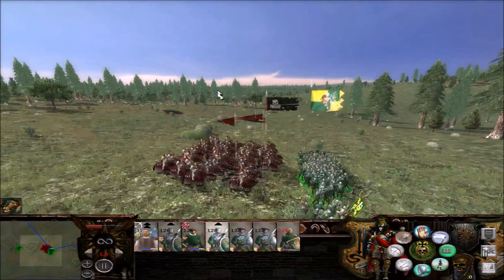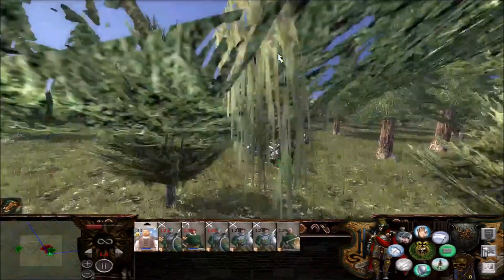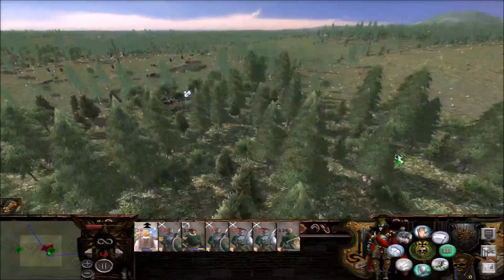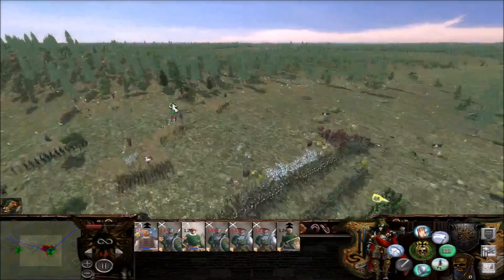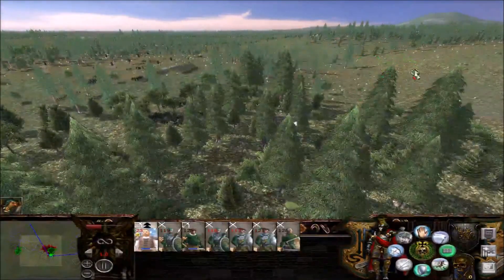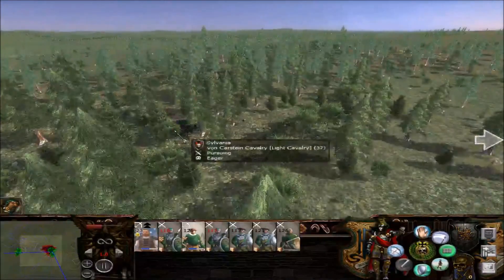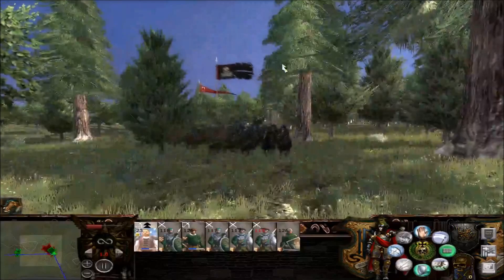That wasn't as bad as I thought it would be. Just engage those guys. These guys are going to be annoying, but they're not the best cavalry in the game — or the world, or whatever. There's four left, so just continue to shoot at them. You guys shoot at those von Karstein cavalry, because those guys don't have very much armor, so they should be pretty easy to take out with missiles.